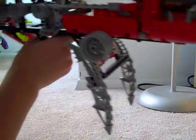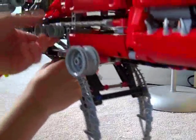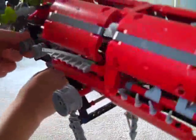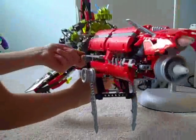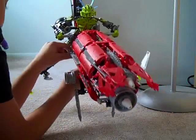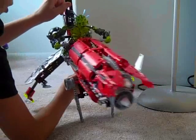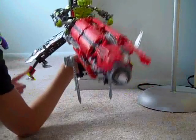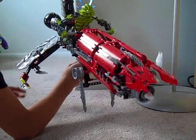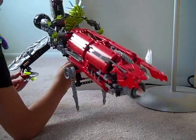The Axalara T9 has some pretty cool functions. By turning this knob, it opens those things up — I don't know what those are — but it just looks cool.